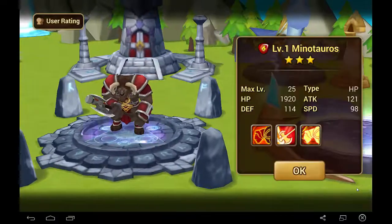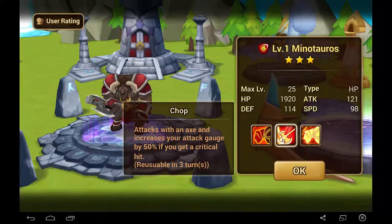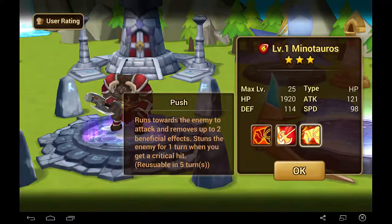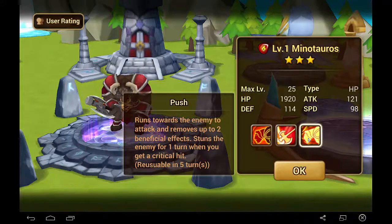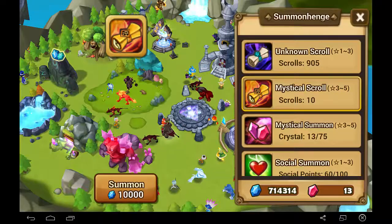The second one is a new monster — it's going to be a level 1 Minotaurus. It has a provoke on its basic attack, that's not the best but not the worst. You can increase your attack bar if you get a critical hit, that's okay. And it removes up to 2 beneficial effects with its last skill, that's pretty interesting. He benefits a lot from crit, and I'm thinking he could be used against Rina, but I already have some other solutions for Rina, so I'll probably just keep him for now.